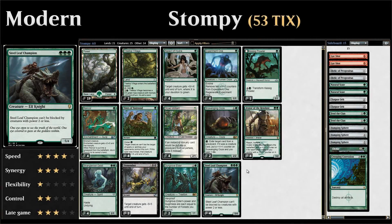Hello and welcome to another episode of Friendly Friday, a weekly series where we take a look at budget-friendly Standard or Modern decks. This week we're taking a look at Monogreen Stompy in Modern, an aggressive creature deck that tries to close out the game with Rancors and pump spells.